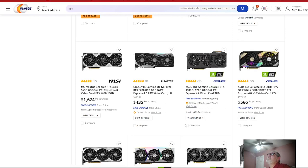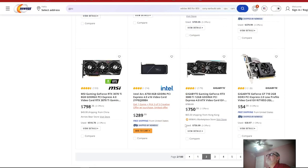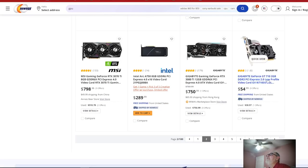Who's going to buy a GT 710 with 2GB, no features, barely any cores, and it's already outdated? When I say 'expired,' I mean end-of-life drivers — they don't make new drivers for it anymore. It's not worth the hassle to buy a card that's end of life.